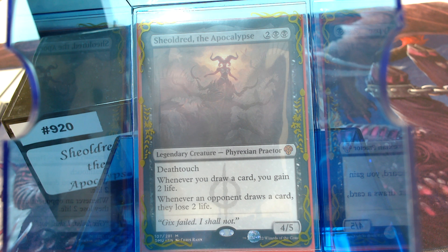For 4 mana, we get a 4/5 Praetor with Deathtouch. Whenever you draw a card, you gain 2 life. Whenever an opponent draws a card, they lose 2 life. This is outstanding — everybody knows this card is the card from Dominaria. It's probably the card in Standard and many other formats.